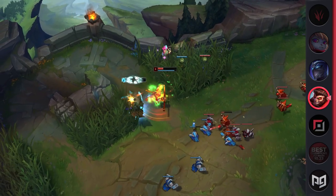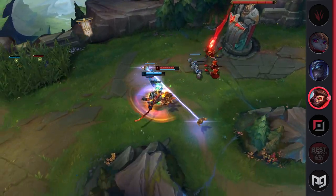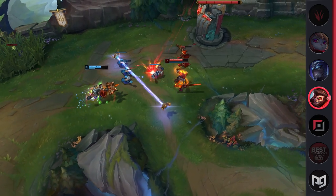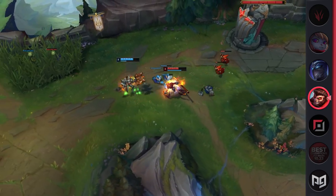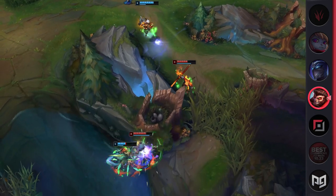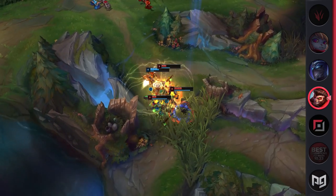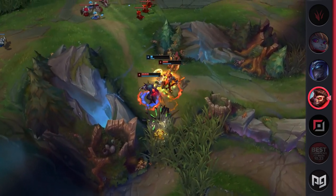Wukong is overall an extremely powerful bruiser, and just like last season, he's going to be fairly strong if you're able to use him correctly. With all the new preseason items, Wukong is able to itemize in pretty powerful ways. Due to his unique kit, he's able to have insane teamfight potential, skirmish power, and overall be a pretty strong bully laner that you can dump hours into. Let's jump into his abilities real quick.